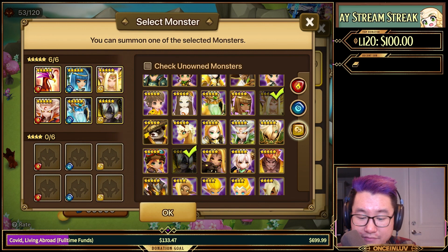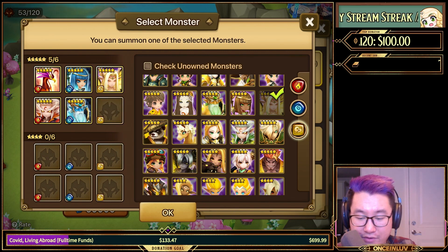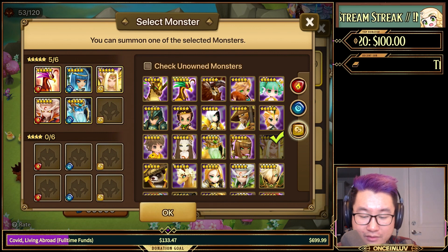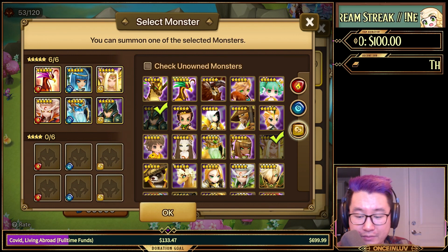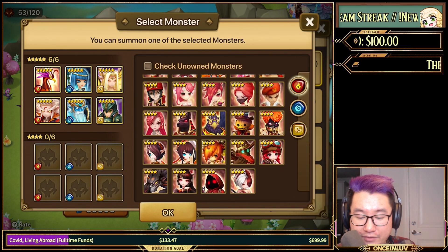Those are what I would consider for my five stars with the scrolls. If I was starting fresh as a new player, I would probably take either these two options. If it's PvE only, I'd probably take this one — the lab stage with Leo is just so nice. That's probably what I would take.